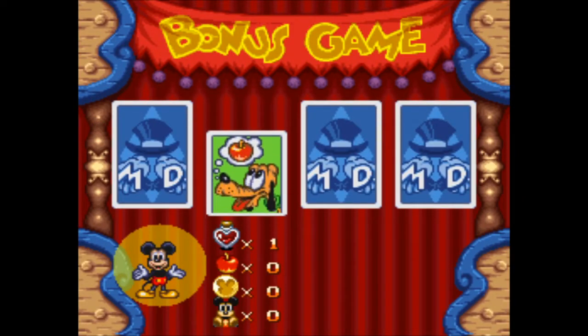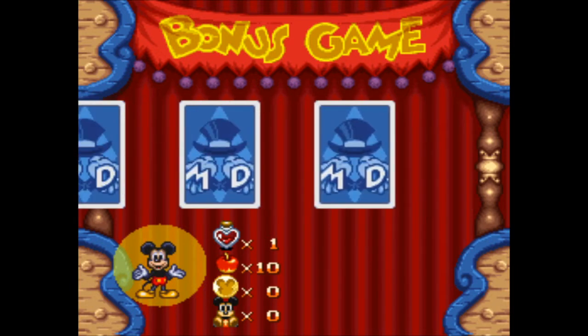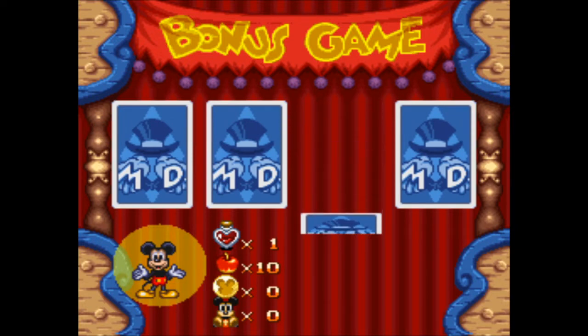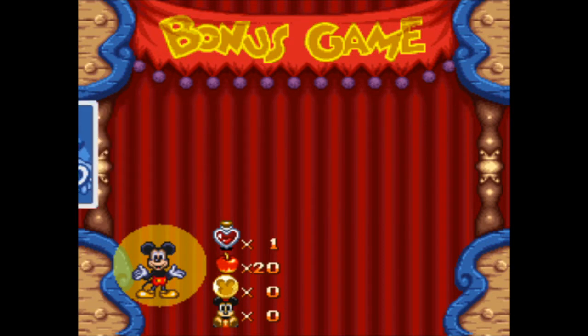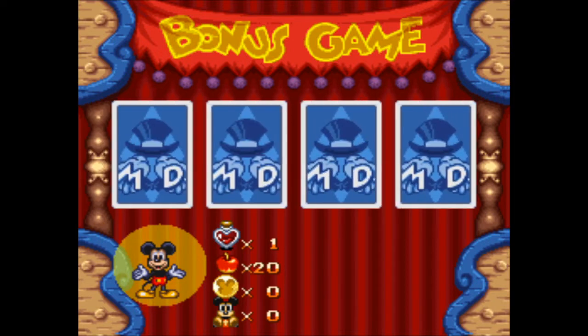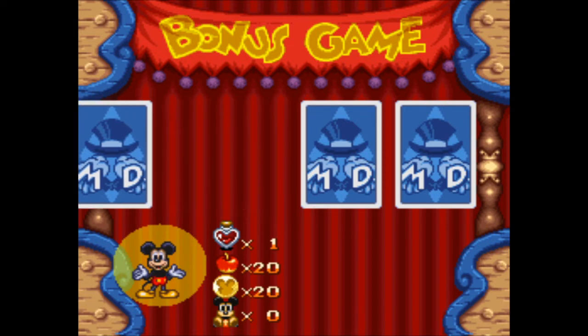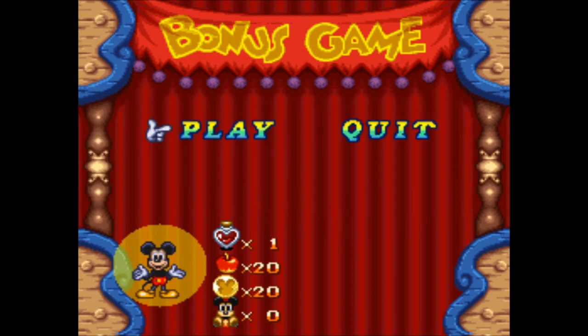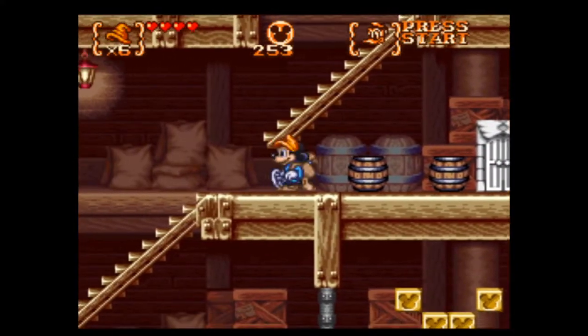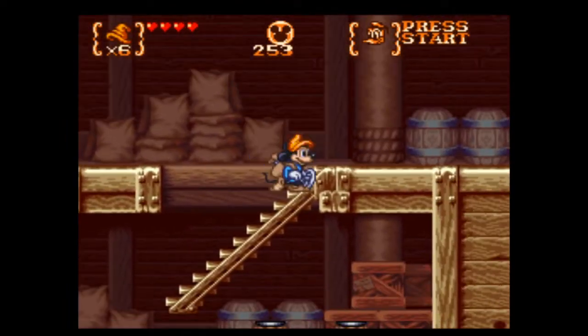Number two — I got an apple. Sure, I'll keep playing. Number three — more apples. I guess if I quit, I can keep what I get. Number one — I got money! Why don't you guys give me a few minutes, because I'm gonna try to play a nice bit of this for the next little while. Several minutes later, I played the bonus game a few times and grabbed myself some extra lives. I think that's gonna save us a lot of grief. Maybe I could have grabbed some more money too, but I don't want to go too overboard — I still got a game to play.